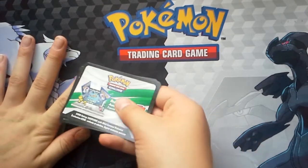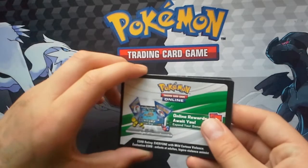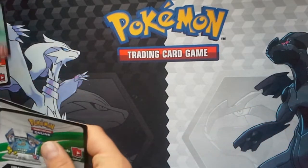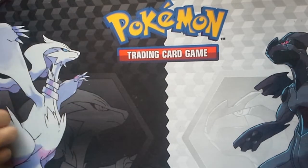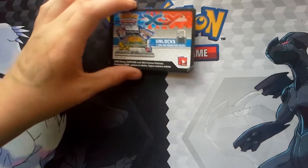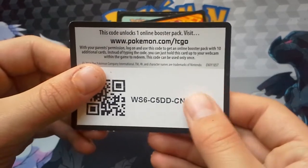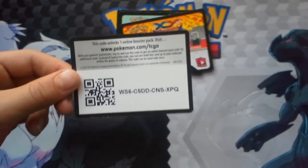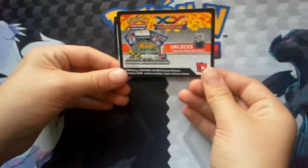So we're going to give away five online TCG code cards from X, Y base all the way down to Primal Clash, the current X and Y set, besides Rolling Skies that just came out today. So we're going to start with an X and Y. First come, first serve — it's always my rule with these codes.